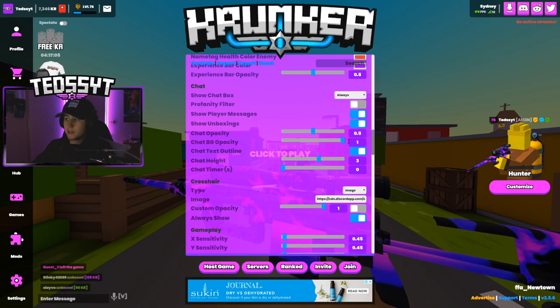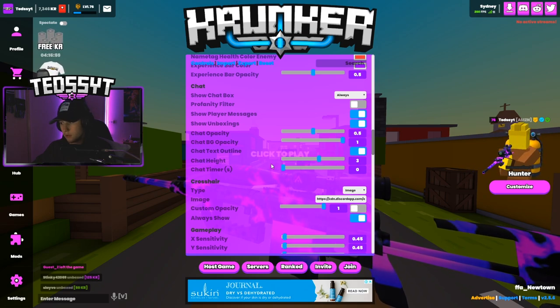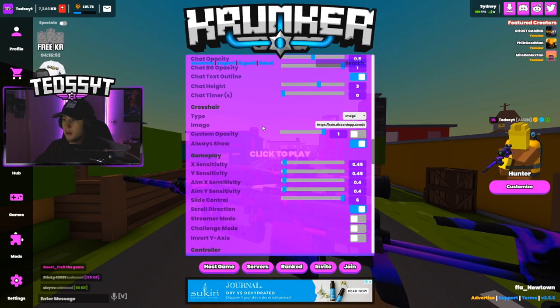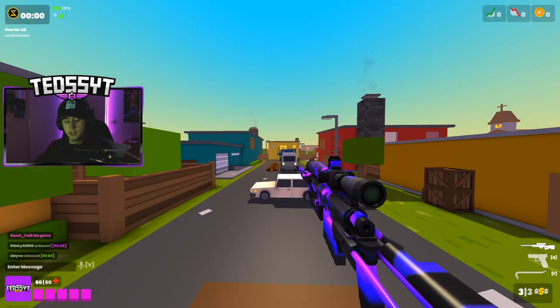The chat background opacity is just on one. My outline text I keep on. Chat height on three, chat timers on zero. For my crosshair, you can change it to many things — a custom one or the default one. I have it on image and I have a Discord logo as my crosshair image.